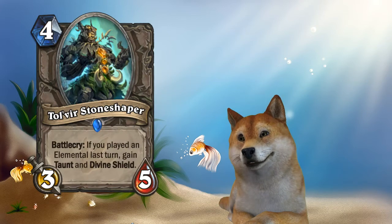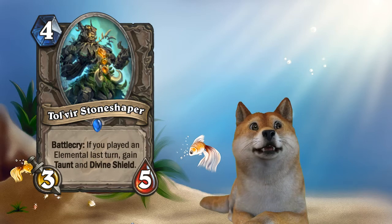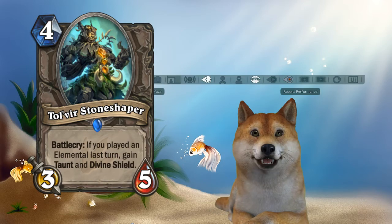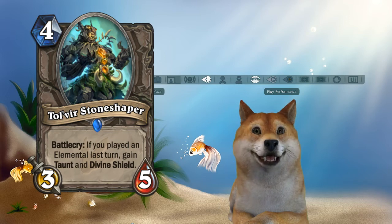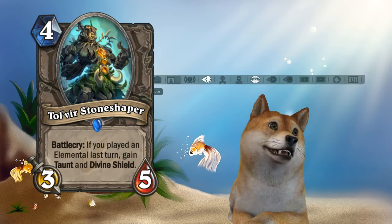Next up we have Tolvir Stone Shaper. What this card does is: if you played an Elemental last turn, gain Taunt and Windfury. And that's a four mana three-five — kind of in the realms of something like the Master Jouster from the Grand Tournament set. Master Jouster was a six mana five-six, not too impressive, and you only win the Joust something like 50% of the time.